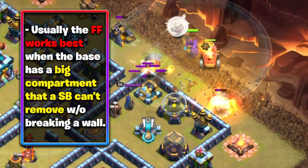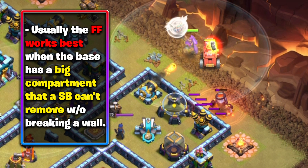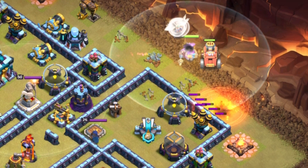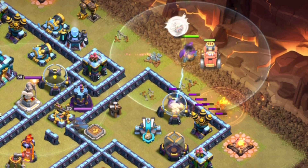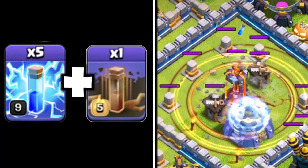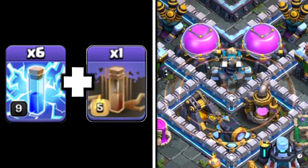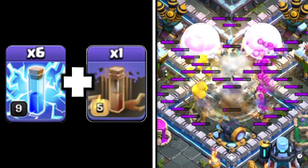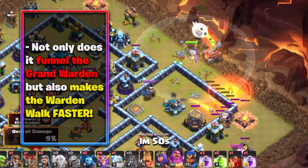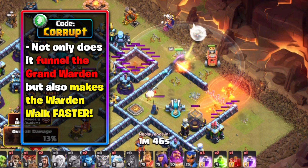Typically, you're only going to use the Flame Flinger if you can remove a Scatter Shot or an Inferno in its own compartment — that's the only time where it's really good. You can also bring in Lightning Spells: usually five Lightning and one Earthquake for an Inferno, or about six Lightning and one Earthquake for a Scatter Shot. You want to use either the Lightning or the Flame Flinger to create the funnel for the Warden.